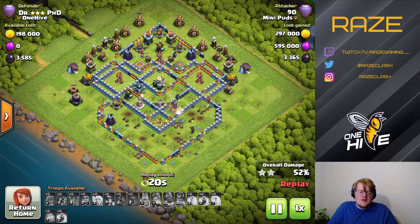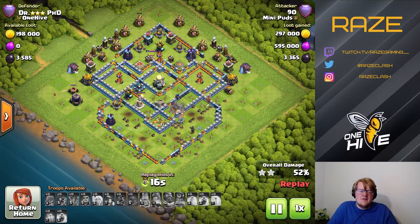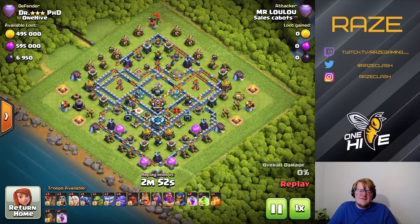And yet again, the low percentage comes from the Teslas not being at the bottom of the base. If they were, we'd have a much better time getting to that 50% mark. It's really deceptive how the buildings close together at the bottom make it seem like there's so much percent there, but there actually isn't — and it's kind of funny to watch all these replays and see that in action.